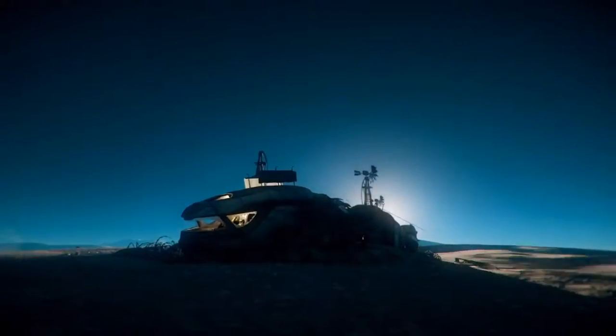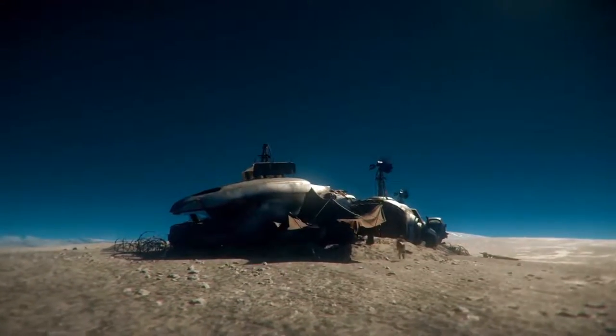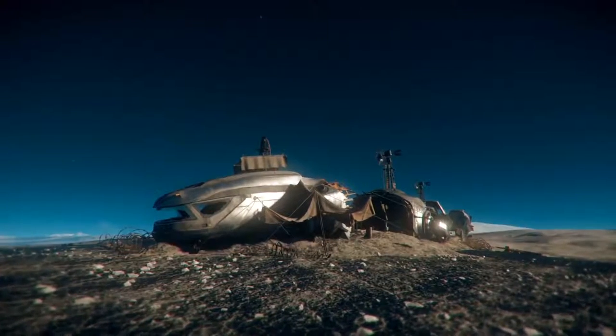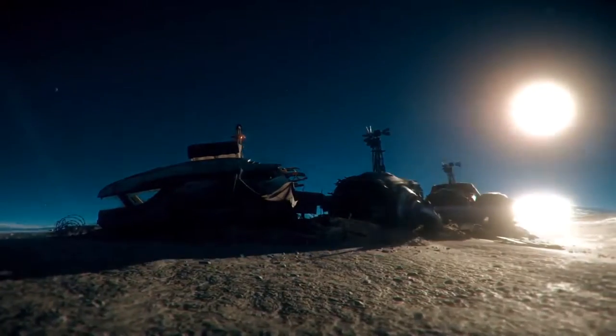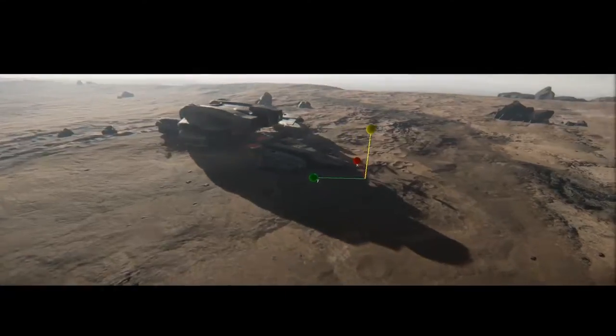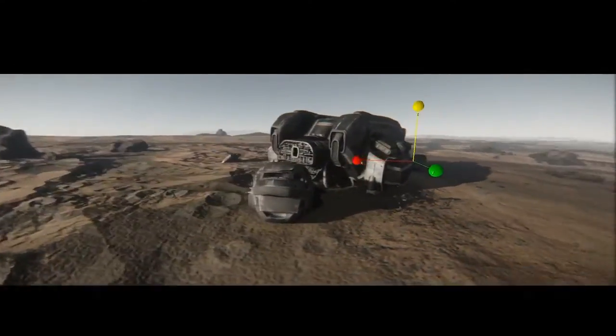There was a lot of emphasis placed on this throughout the Around the Verse because it's going to help diversify what we see on the planet side. When you skim a planet in Elite Dangerous, there's only so much going on, but this allows the developers to sprinkle across certain planets or moons with derelict ships. These derelict ships are then going to be turned into different things — they could be bases, bandit outposts, or have hidden stuff in them.